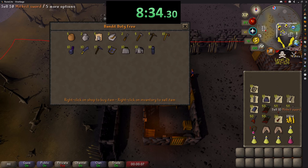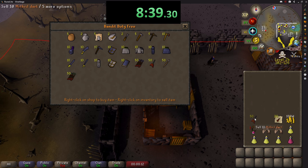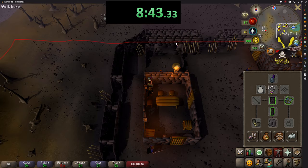Finally, for those wondering about pay to play — the bandits on members worlds are a higher level and generally more of a pain to deal with. I tried the same thing in members and actually only made 2 million GP per hour even with more items.